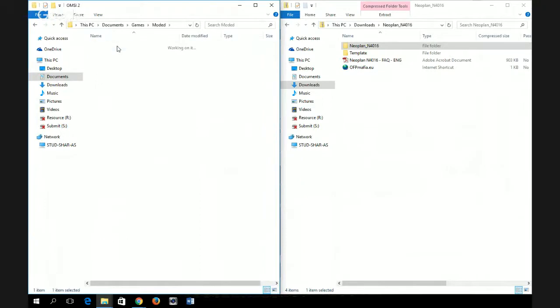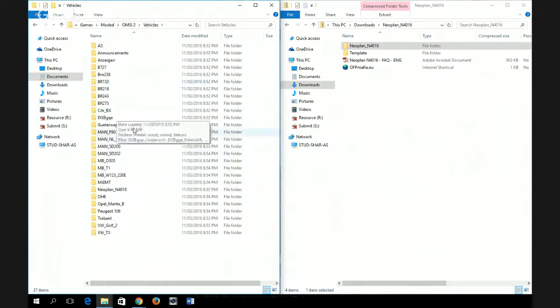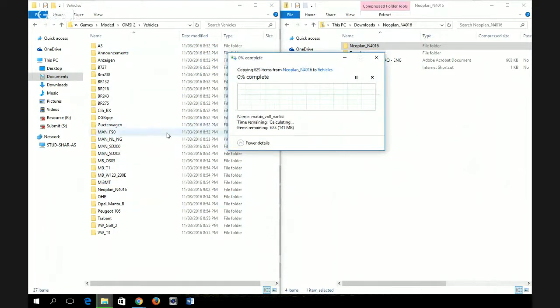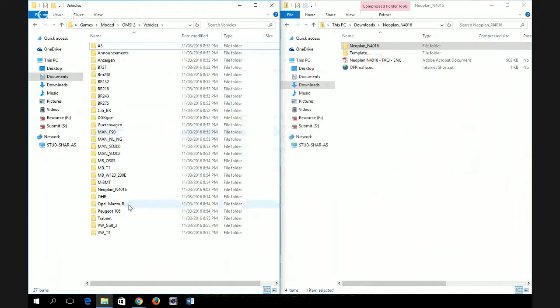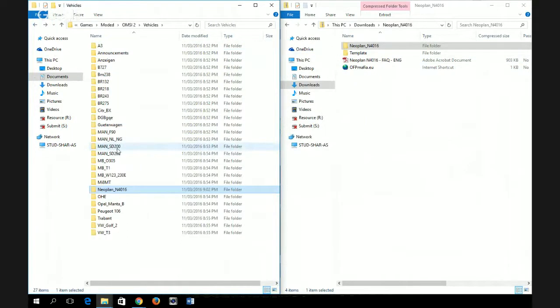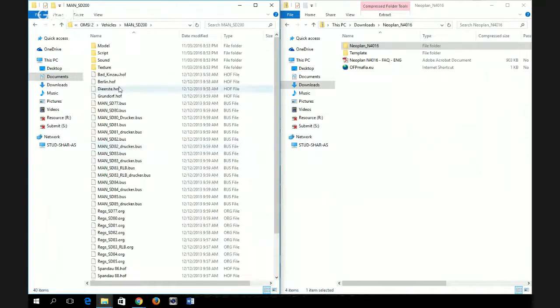Go to Vehicles and put the file there — drag it in so it copies over. I already did it. After that, go to the main ST200 folder, then ST200 again, and copy all the .sof files.